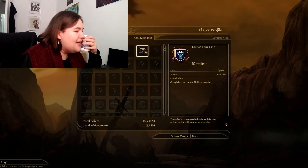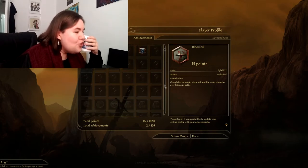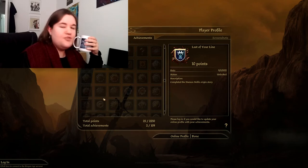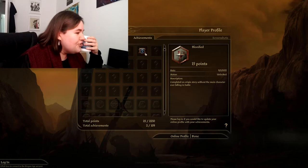In order to show you how to do it I'm going to need to unlock some achievements. So I'll be back in a moment. Right — you didn't know that you can complete the Human Noble origin storyline in about 10 minutes. I very briefly became a speed runner, and as a consequence I have now unlocked 'Last of Your Line' — completed the Human Noble origin — and 'Bloodied' — complete an origin story without the main character ever falling in battle. So I've now unlocked two achievements.